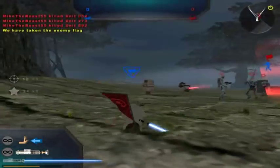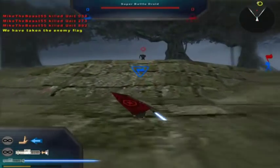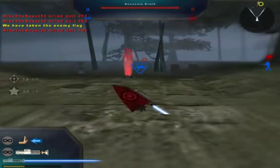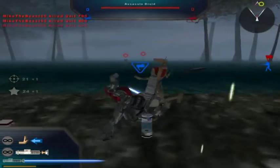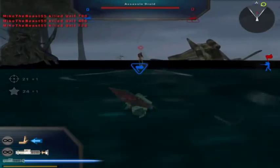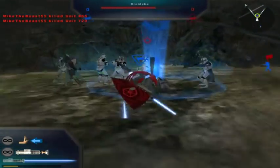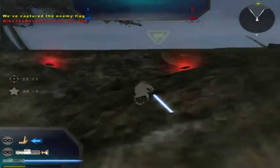The separatist flag is under Republic control. Too bad you have to do a lot of running on this map. I guess we'll try to do 5 points even though it's going to take forever. And we got the enemy flag — that's good.